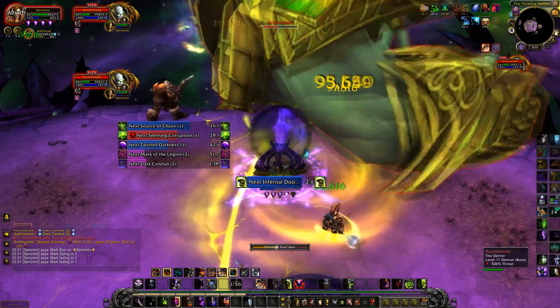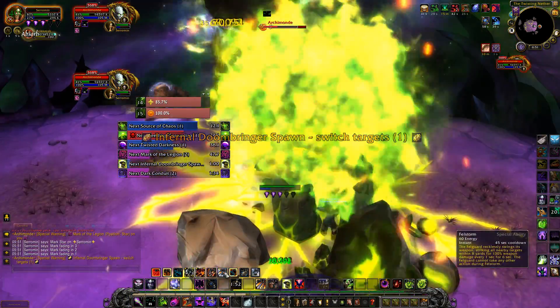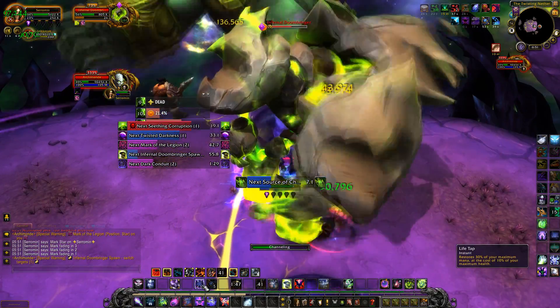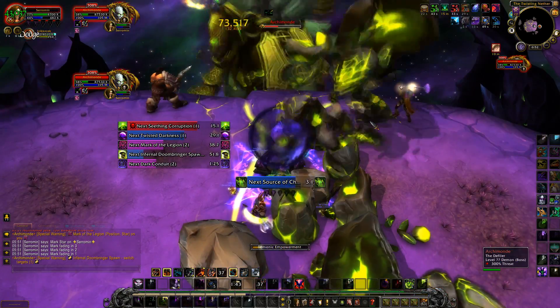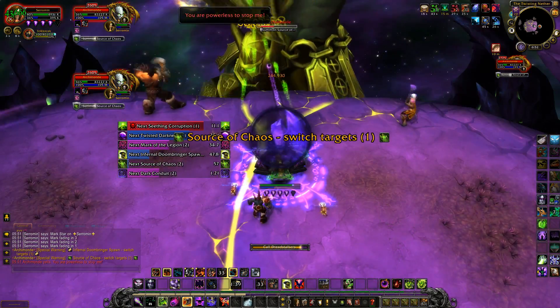Immediately after, you will get three infernals that spawn. These must go down fast because they will start to heal each other when they are close to each other. Here I popped a cooldown — hero. Once they are down, DPS the boss as much as you can. You have not got long before the next ability, Source of Chaos.